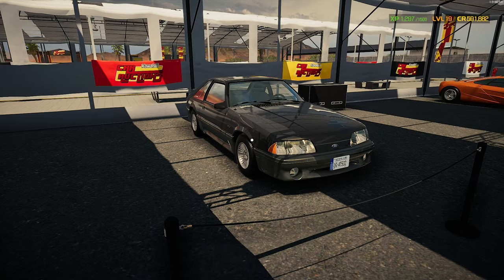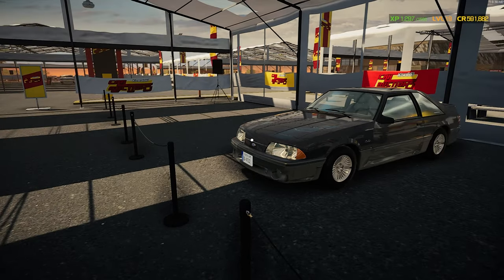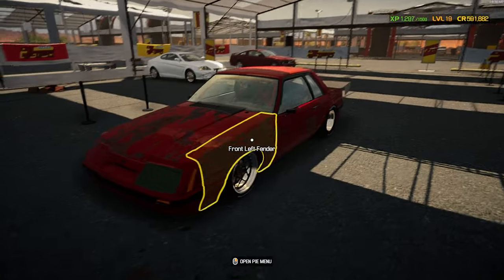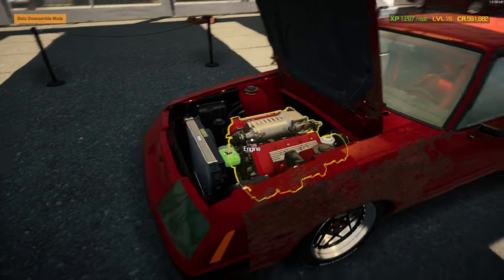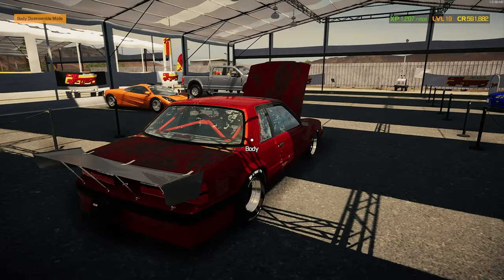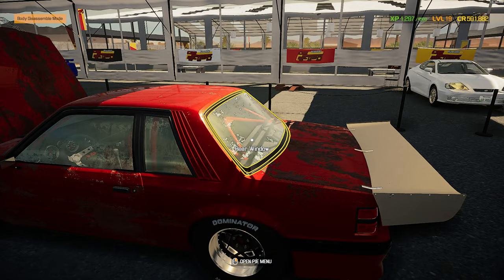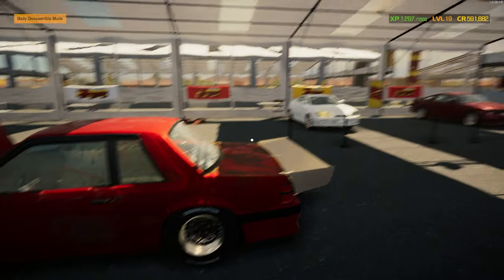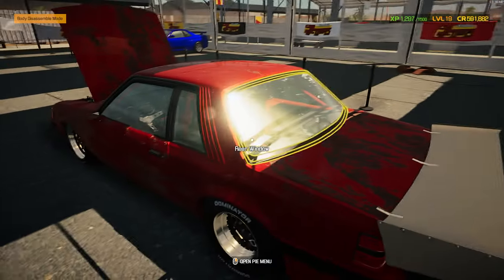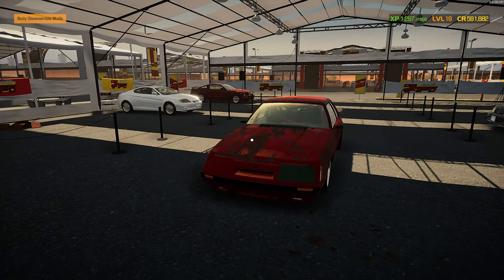This is awesome. I'm very nostalgic for Fox Body Mustangs — they used to be everywhere when I was a kid. Now you just don't see them very much anymore. The one we're looking at buying or bidding on is the drag version, which looks freaking awesome. We'd be able to use this with the drag racing DLC. This is the drag version Fox Body Mustang — I love the notchbacks. I think the notchbacks are my favorite of the Fox Bodies.